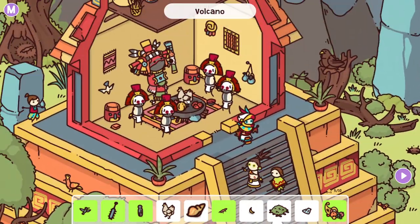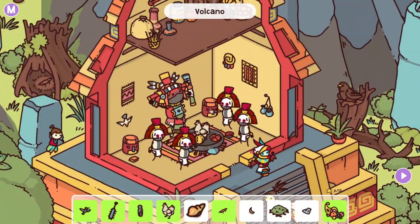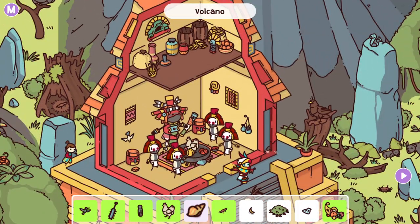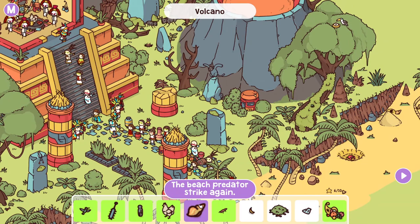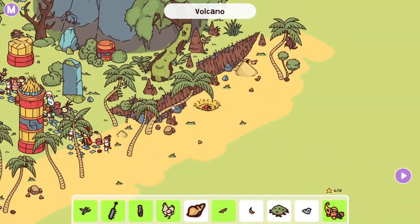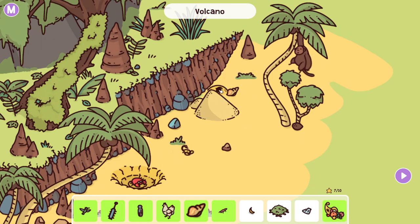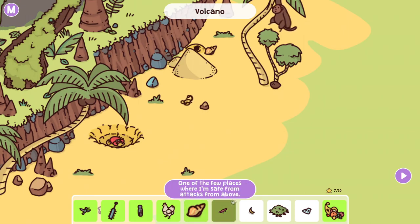Can we open this? Yeah, there we go — I was wondering if we could open that. So there's the great one. "The beach predator strikes again." So it's like a shell sitting there. I'm guessing like a hermit crab or something came through here, and then you got got by whatever's in that.